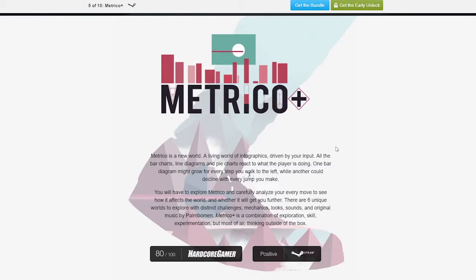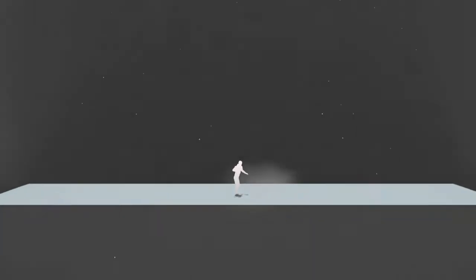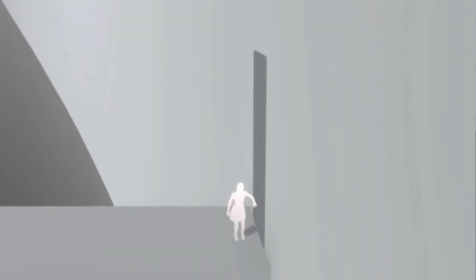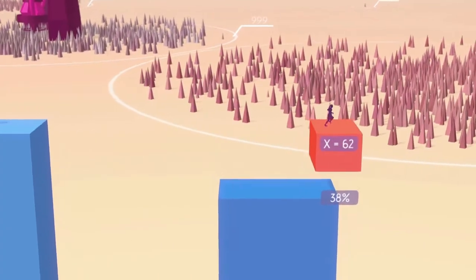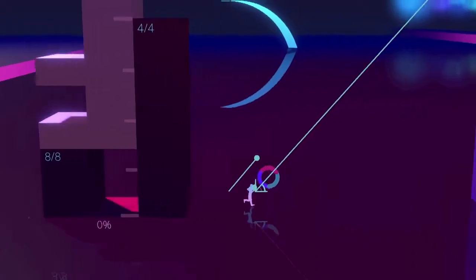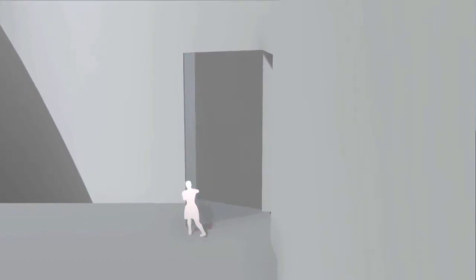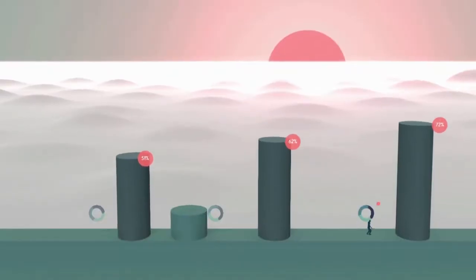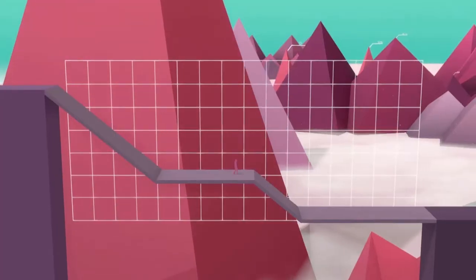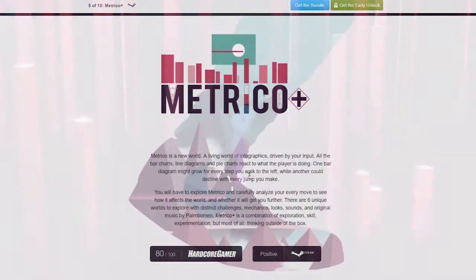We also have Metrico. Metrico is a living world of infographics driven by your input. All the bar charts, line diagrams and pie charts react to what the player is doing. One bar diagram may grow every step you walk to the left while another could decline every jump you make. So this is a platformer where mathematical functions affect the way you play. I love mathematics — it was one of my favorite subjects in school, nerd alert. It's such a cool concept, it's got good reviews, and I'm always happy to try out another indie platformer so we'll give this one a go.